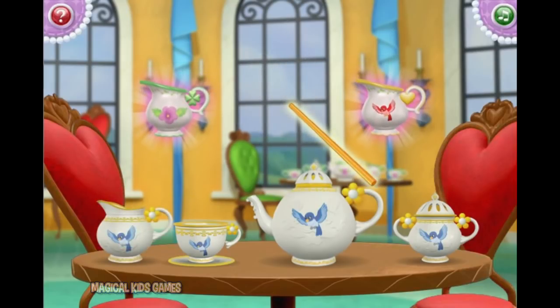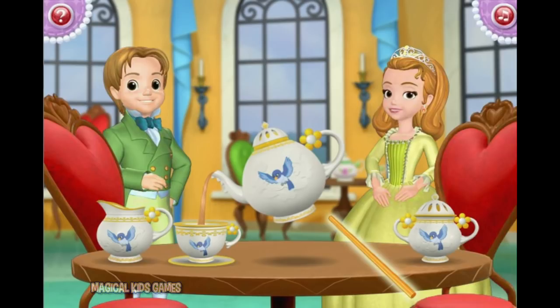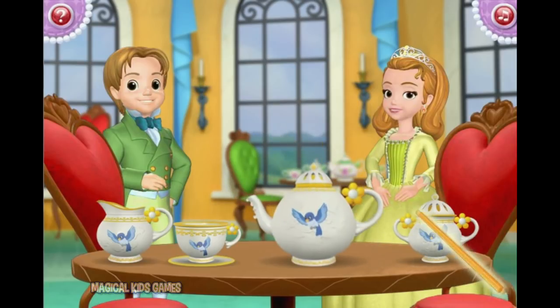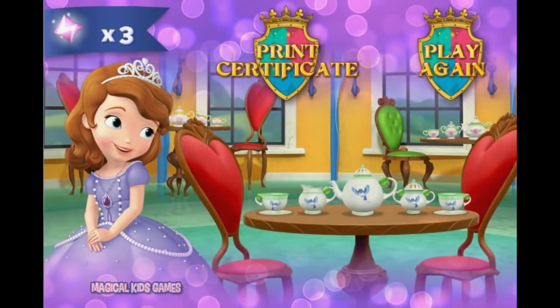Look — what a beautiful tea set! Now select the teapot with the magic wand. Beautifully done, you didn't spill a drop! You're doing great — what a wonderful helper you are to Sophia. You've earned three gems and a special certificate!